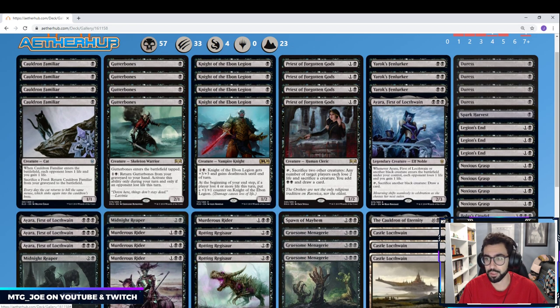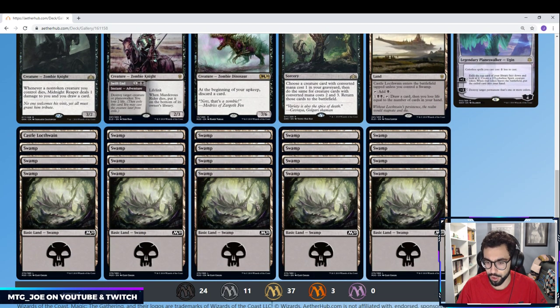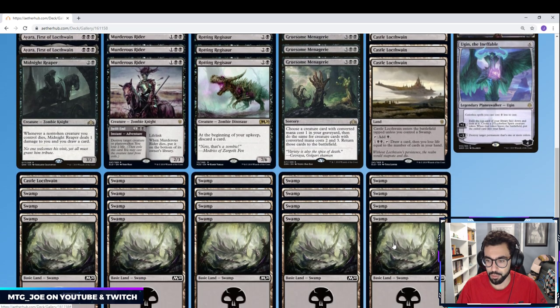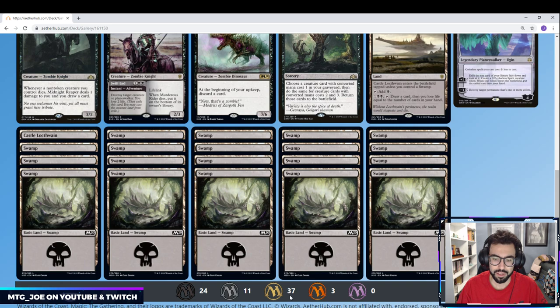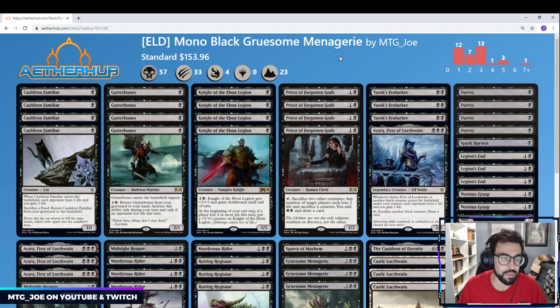So that's the deck itself. Let me know what you think, if I missed anything, or if there's anything you'd suggest. It's nice to see Standard being pushed into more mono-color decks — we've been used to four or five-color monstrosities with 24 dual lands. This deck is pretty high on the rare count since a lot of the good black cards are rares, but you're saving a lot on the mana base. We'll be streaming all the new decks on Thursday — make sure to stop by on Twitch, and if you can't, everything will be up here on YouTube. Thanks for tuning in, and good luck with your pulls.